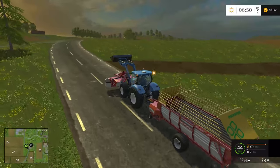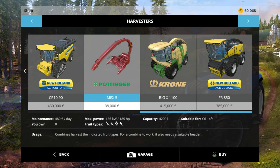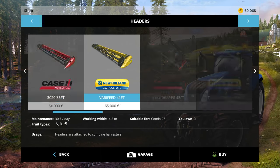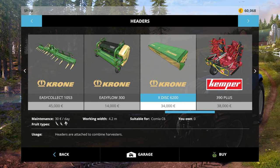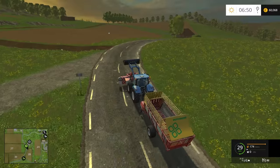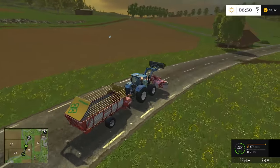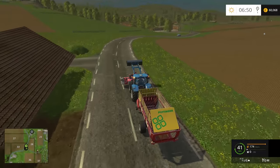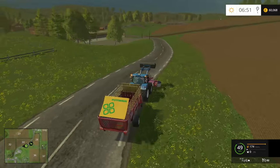We have $60,000 left over and everything we need to do silage. Once you earn money from that first load, you'll buy the Krone Big X chaff machine — designed to make silage — plus the X-Disc 6200 mowing header and a bigger tipping trailer. Buy two tippers, attach them to the back, mow over and over, and two or three rounds later you'll have multiple millions of dollars within days. Silage is the easiest way to make money in the game. There are also solar panels and wind towers, though they cost a lot upfront.